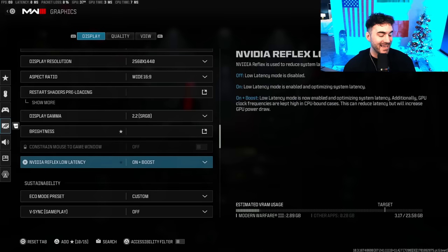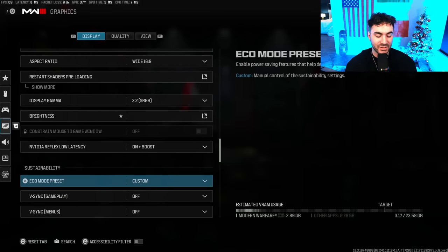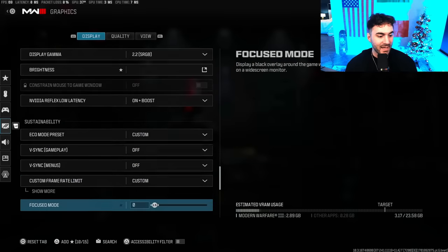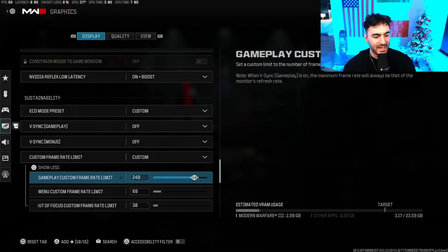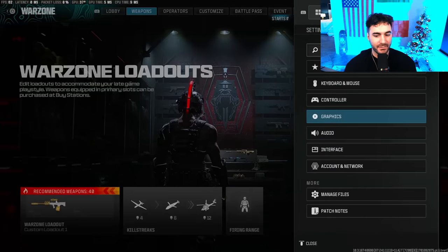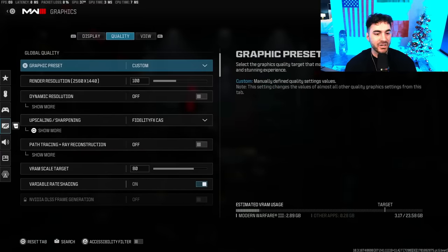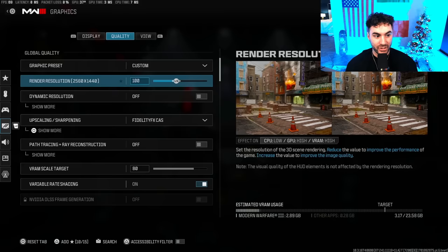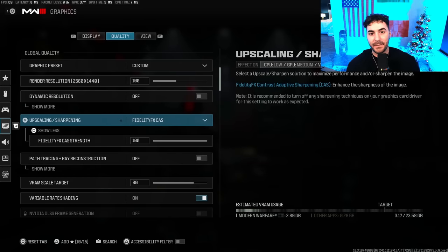Brightness is preference. Nvidia Reflex Low Latency — on Plus Boost. Eco Mode Preset — set to Custom; mine was on Efficiency by default so double-check that. V-Sync — off for both gameplay and menus. Custom Frame Rate — I like to set the menu frame rate limited and gameplay frame rate matched to my monitor's refresh rate. Focus Mode — 0. HDR — off. Quality preset on Custom. Render Resolution at 100. Dynamic Resolution off. FidelityFX CAS is the in-game sharpening — turn it on at 100; it makes your game pop and you'll be able to see targets much more easily.